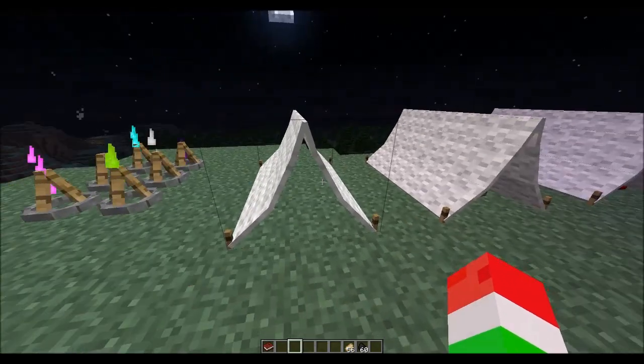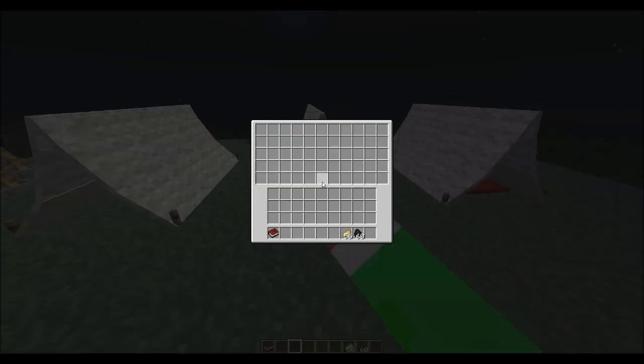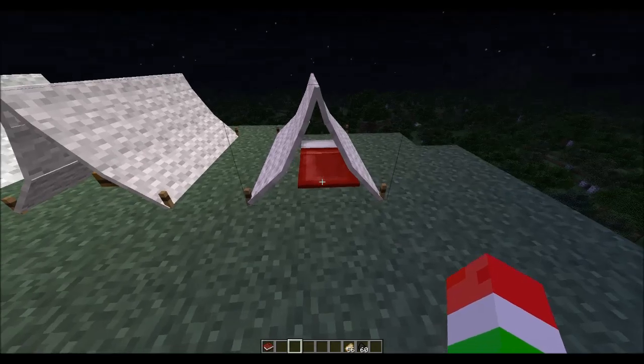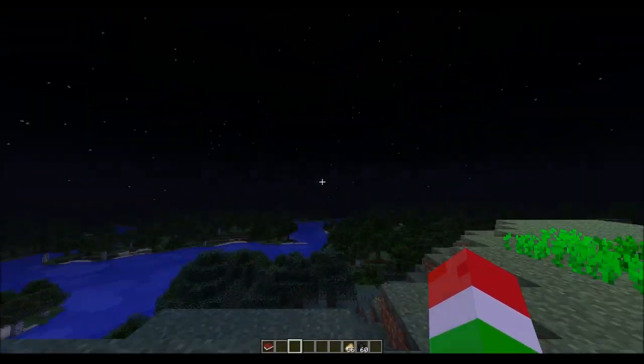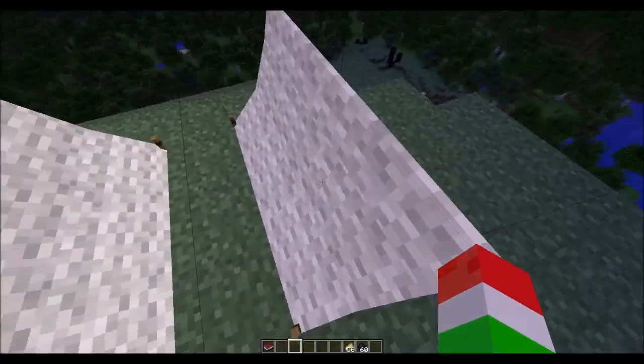As you can see, you have your normal tent right here and you can actually modify it a little bit. You can put chests inside your tent - when you right-click it you get this huge inventory because there are like six little tiny chests in there. You can also put your sleeping bag in here.